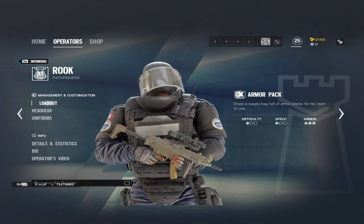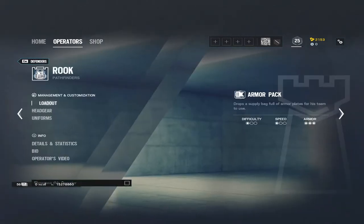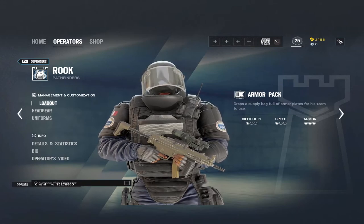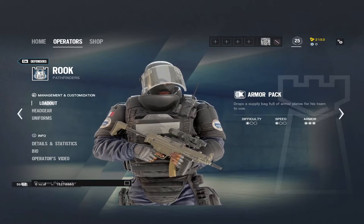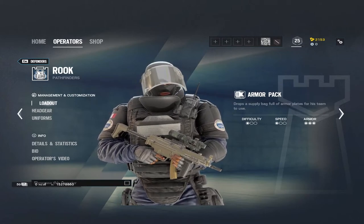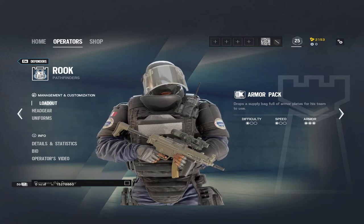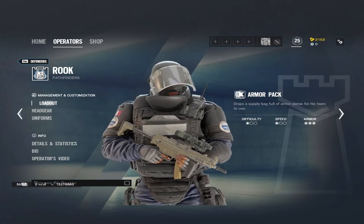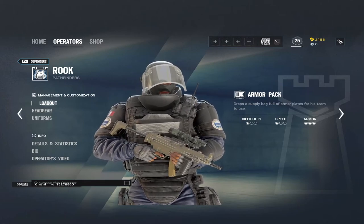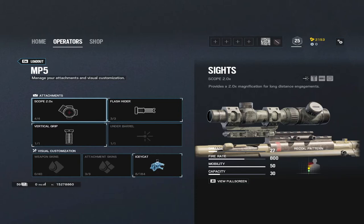For Rook and Doc — they share the same guns. Doc heals with a stem pistol giving an extra 40 health. Rook drops a supply bag at round start filled with armor plates so the whole team can pick one up. It lets you take one extra bullet before dying — rather than dying outright you'll be knocked, your bleed-out time is doubled when waiting for a rez, and it effectively turns a 3-speed operator into 3-armor. He can really beef up your team.